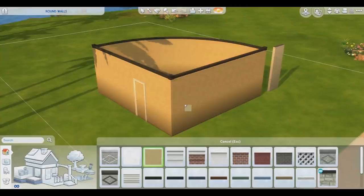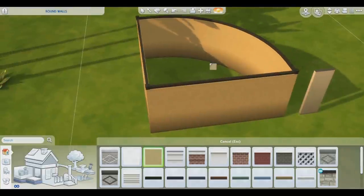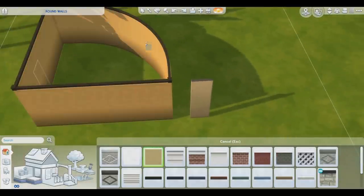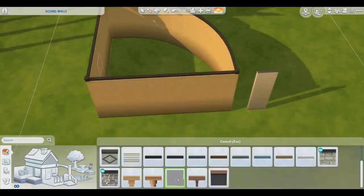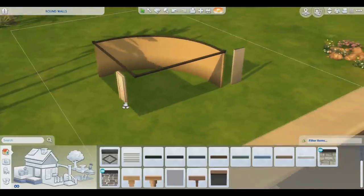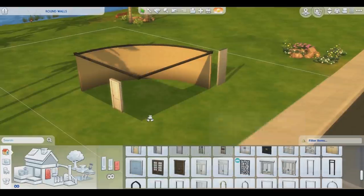By pressing shift, you can apply the wall to just one part of the foundation. So if you just want a round wall, you can go around and apply it — go back to the invisible one, press shift and only apply it to a few sections. You're going to have the fence around it, but you can have the rounded wall right there. And if you place an arch, same thing — it still works.